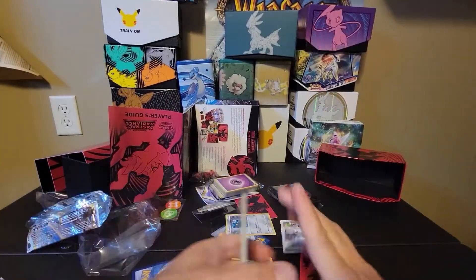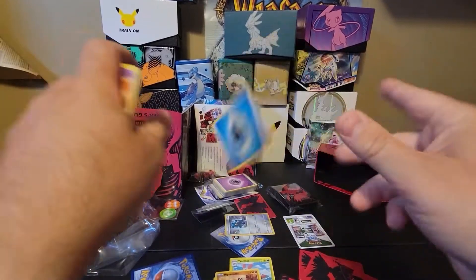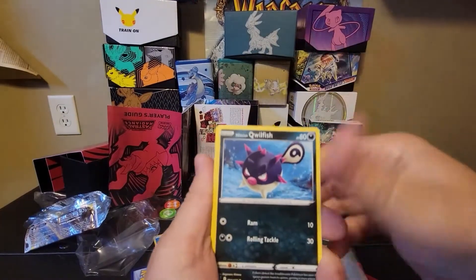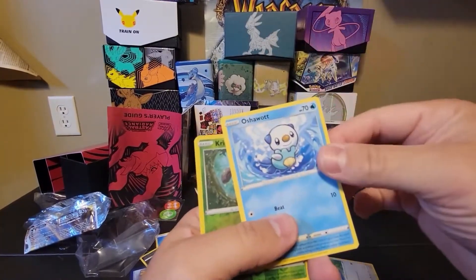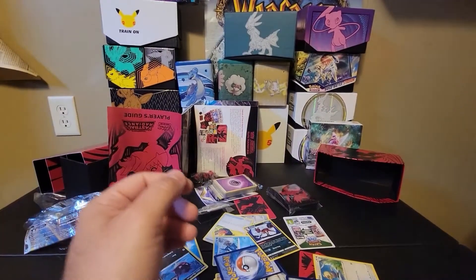Got the next one. There you go. It's Water. Drift Blim, Trek and Shoes, Gold Duck, Rufflet, Quillfish, Rowlet, Quillfish, Oshawa, Cricketune, and Butterscotch.